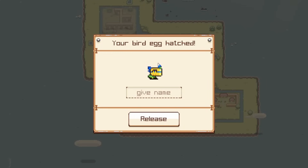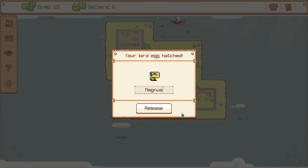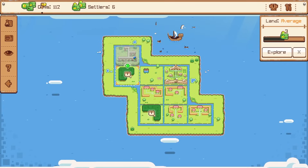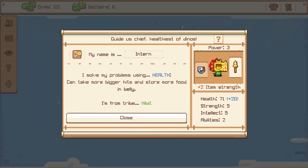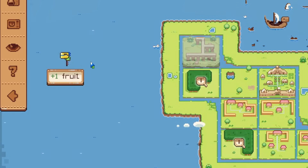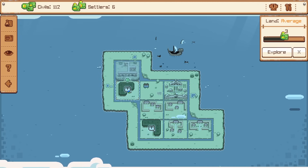The bird we adopted hatched — look at him, he's adorable! I'm gonna call you Magnus because you're probably spicy. I hope you're spicy. We have too few settlers for this upgrade, but we're just one spot of land away from these ruins. So this is where we do the stances — we can do more strength or more health. We do have plenty of health right now, so let's get some strength. And there's a fruit there too.